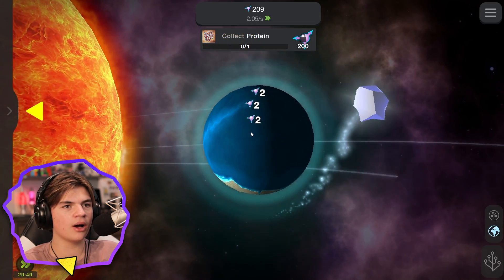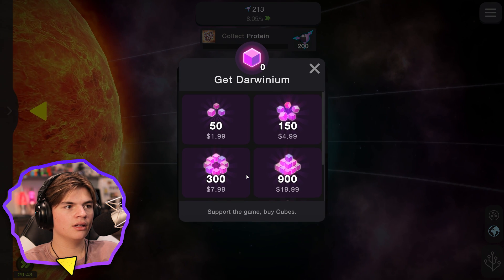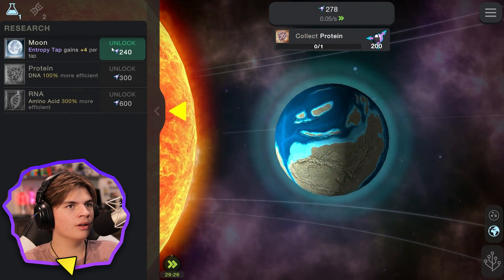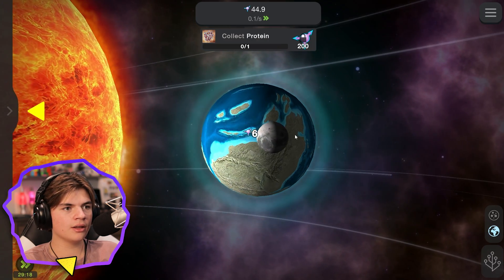Oh, this is Earth right now — look, we got water! There's a shooting star: your tap becomes 30 times more powerful for 15 seconds. You gotta pay for this though — I'm poor. Moon — I want the moon! The moon was born when a Mars-sized object hit the young Earth.